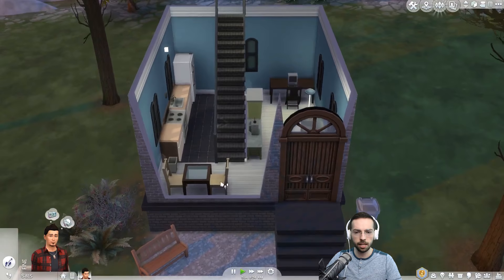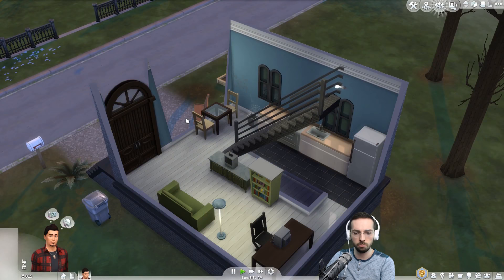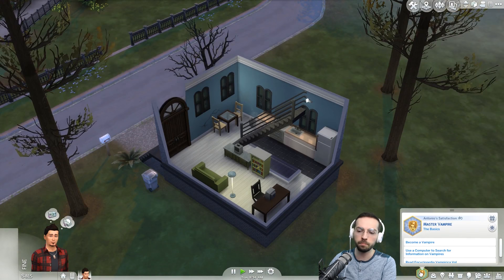Anyway, this is our house. It's fairly small, but that's okay — it doesn't need to be a big house. It works for what we need; it's got all the necessities. We want to become a master vampire — that's our want. Let me make that bigger. Much better.